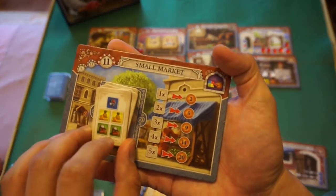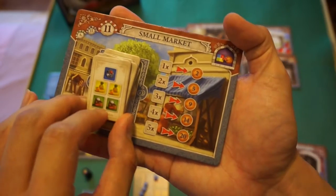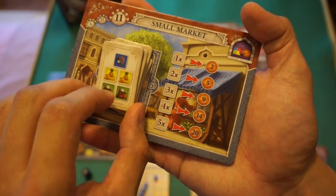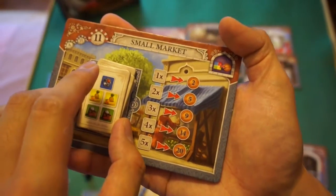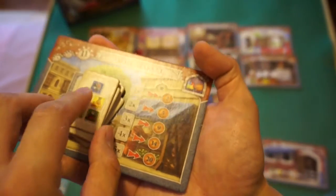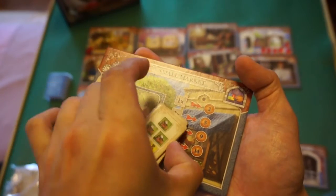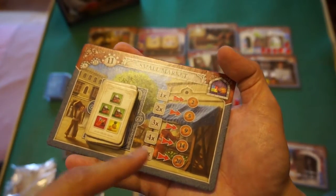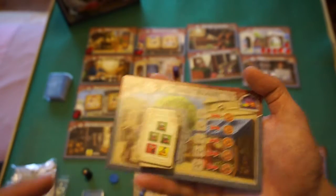At the small market, you look at the top order and fulfill as many requirements as you can by selling goods. For example, if you can sell one blue, two yellow, and two green — five goods total — you get 20 lira. You can sell fewer: one good gets you 2 lira, two goods gets 5 lira, and so on. After selling, the top order moves underneath, revealing a new order for the next player who visits.